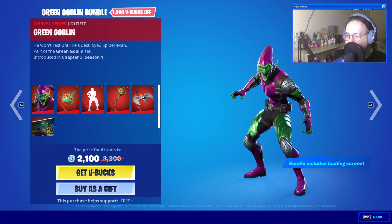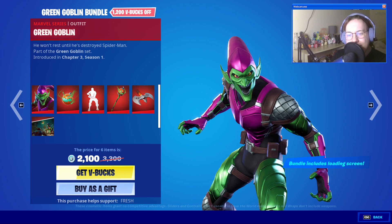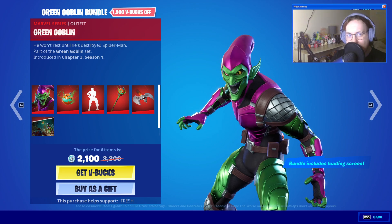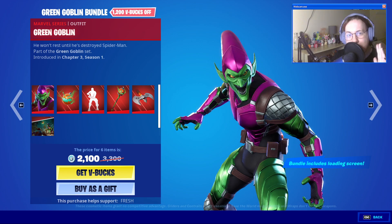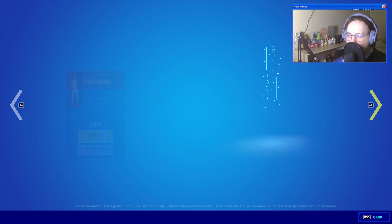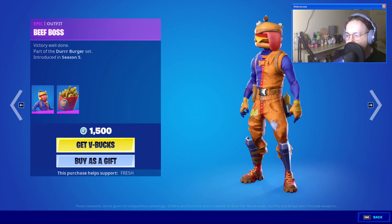I'm very interested in this bundle — I get all the Marvel stuff, and I'm definitely going to be getting this guy. He looks so good. It's a nice combination between Spectacular Spider-Man and the movie version. Very cool. You can get those separately except for the loading screen. We also have Recon Rangers back bling, Beef Boss with the back bling Deep Fried, and the Patty Whacker.